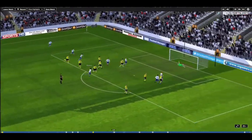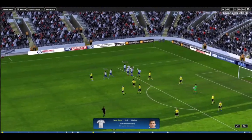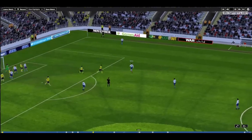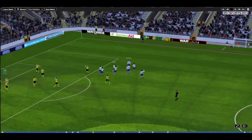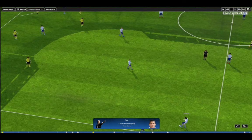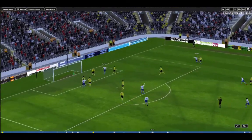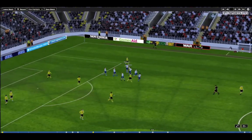West Bromwich Albion in my save have used the same tactic for the last four seasons. They haven't made any changes — I haven't changed roles around, changed mentality or shape, or played three different tactics in a season. We've only used that one tactic. The only time I've made changes is when I faced an attack focusing down the flanks. It's really important that you know what your tactic can do and understand its limitations. In the 4-3-1-2 that West Brom use, our biggest weakness is action on the flanks, so whenever I face a wide formation, I switch my complete wingbacks back into a fullback role, giving them more rigidity and solidifying their contribution to defense.